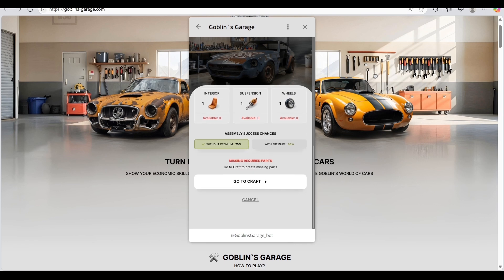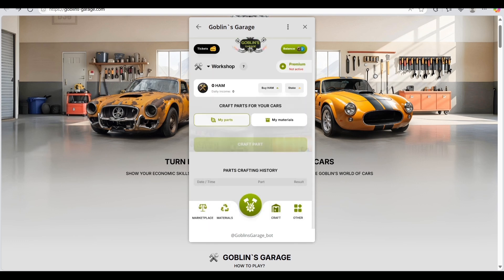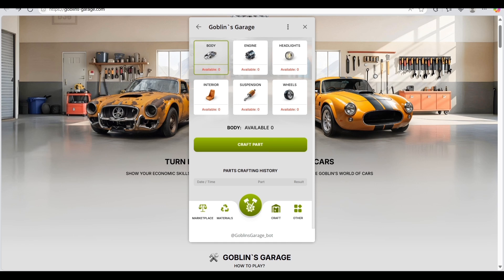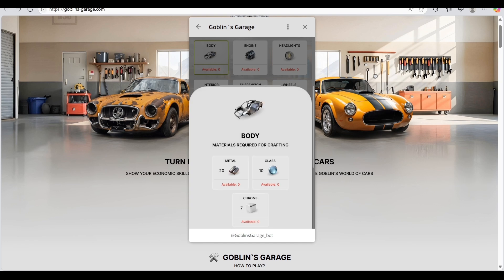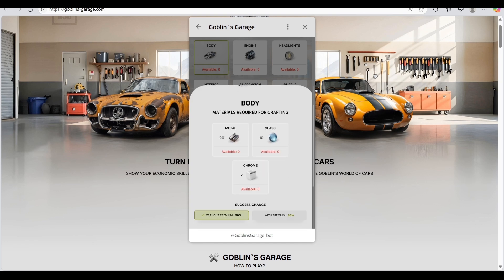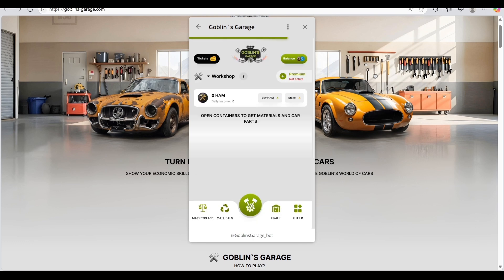You can go to the Craft section where you can craft materials and then use them when building your car. Here's the Craft section — you can see the success chance and materials required for crafting. For example, crafting requires 20 metals, 10 plus, and 7 chrome. If you don't have any material, you need to go and find it.